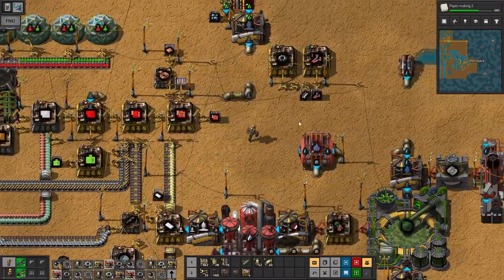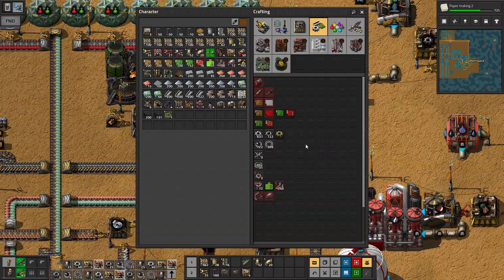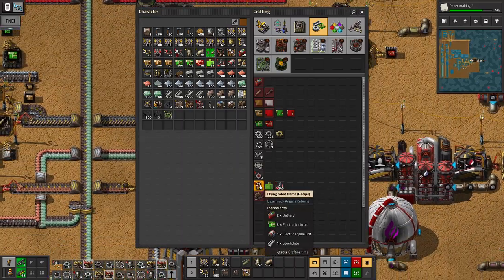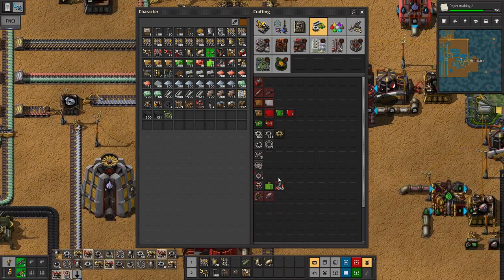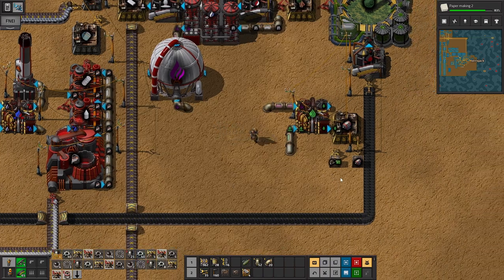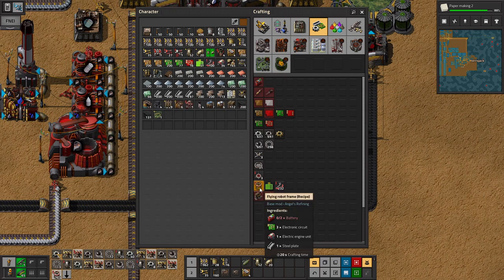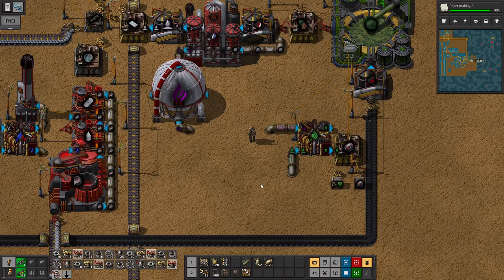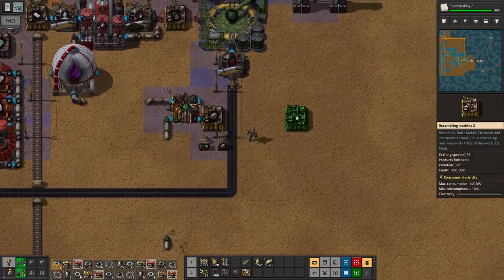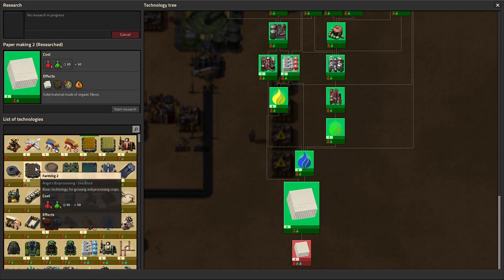Let's grab all those, and let's grab 50 of those. Engines — yoink. We're just building 25 of those. Crafting time is 25. I'm just researching whatever right now, just up for grabs for anything.